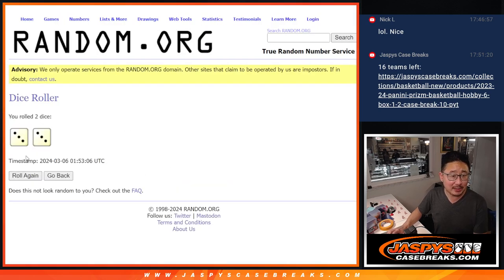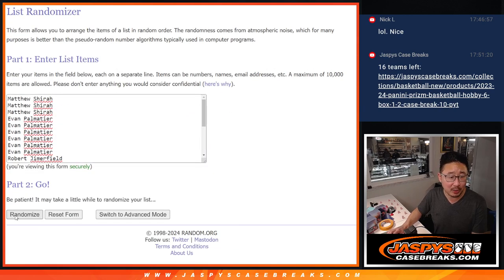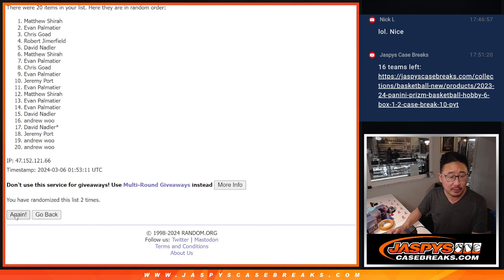Let's roll it, randomize it. Three and a three — six the hard way. One, two, three, four, five, and six.